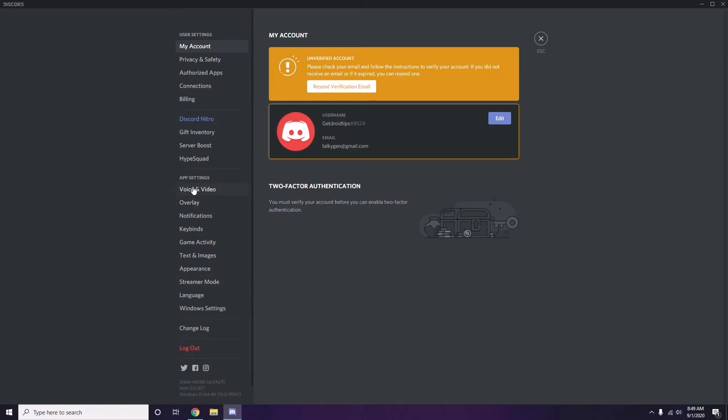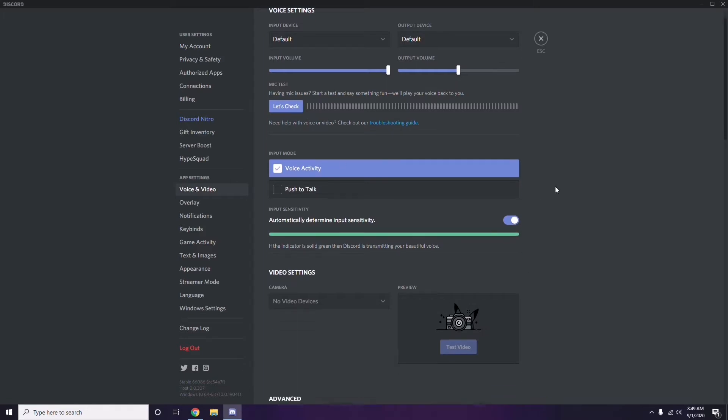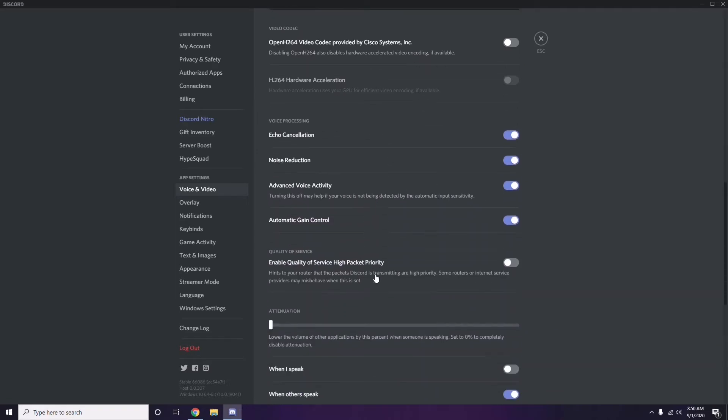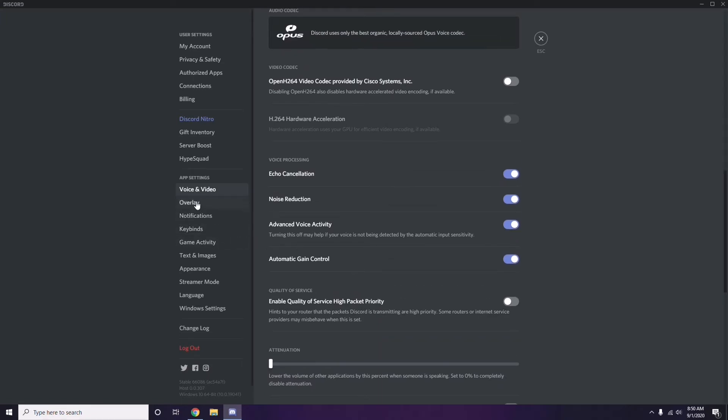In Voice and Video, scroll down to find the Advanced option. In the advanced option, you'll see 'OpenH264 Video Codec provided by Cisco Systems Inc.' — you have to disable this.